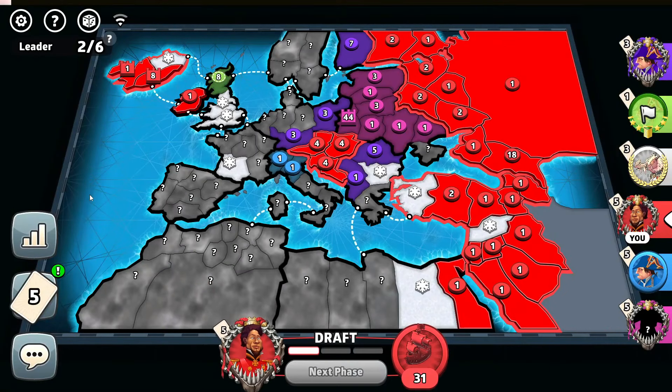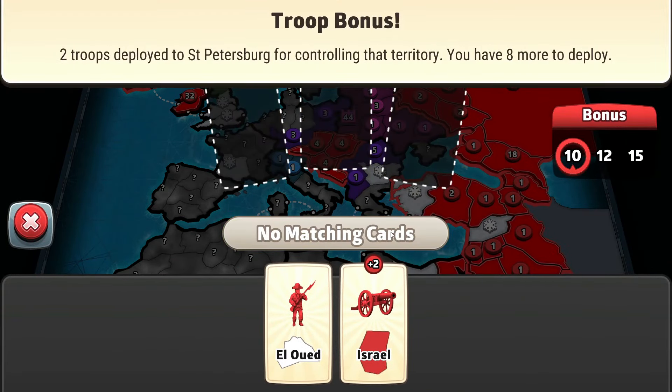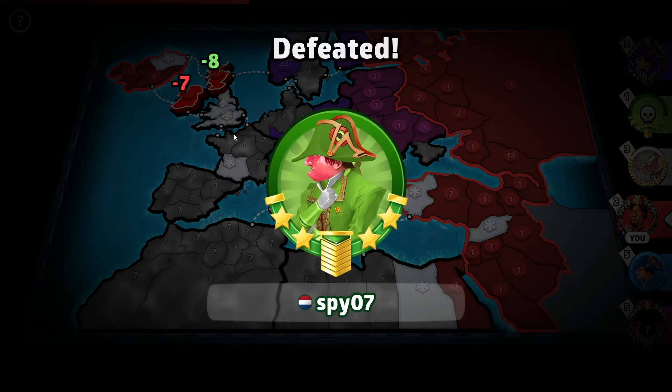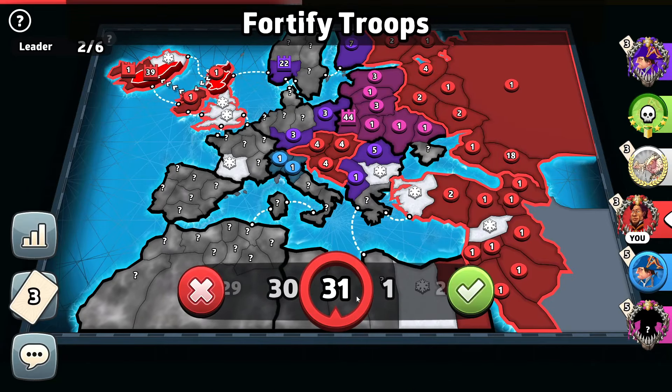21 troops by us. Let's put them right there. Let's trade on the set because we're forced to — plus 2 troops to Saint Petersburg. Let's add those troops right there. Let's eliminate the green player from the game. And that will be it — let's fortify my troops back.